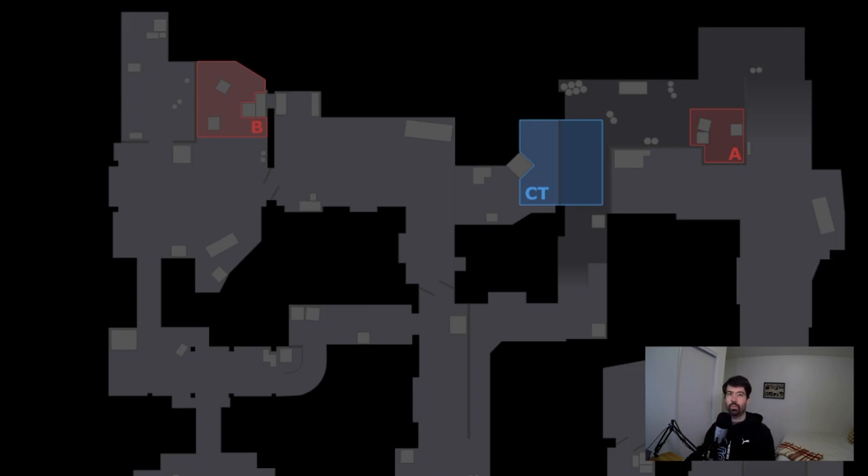We're gonna start here with Dust2, but in general, whenever you're holding any area by yourself, there are three important rules you have to follow. Number one, and by far the most important, is you have to stay alive. Number two, you need to delay the T's getting into the area to allow for rotates from your teammates. And third, you have to get more than one kill before you die.